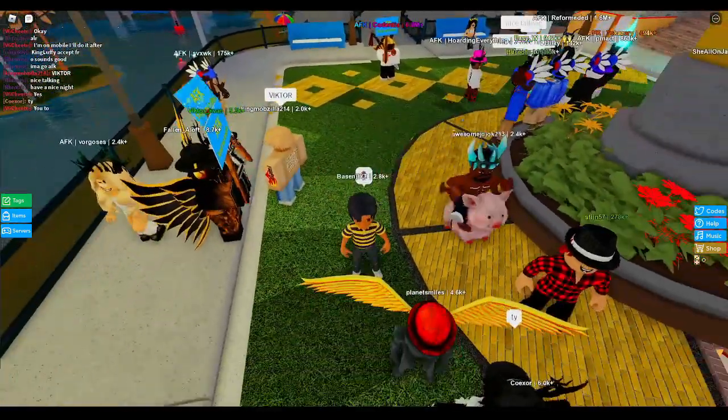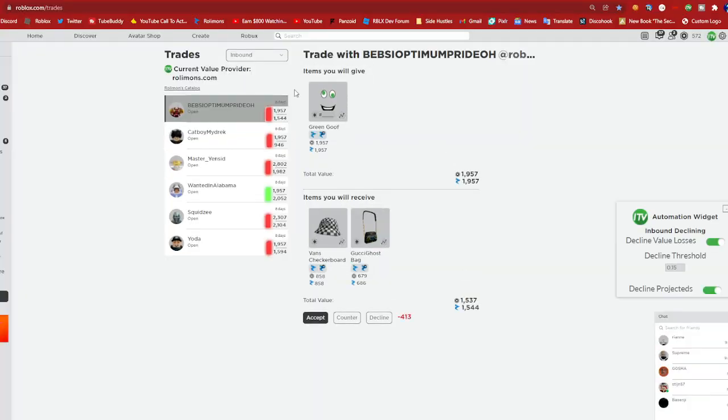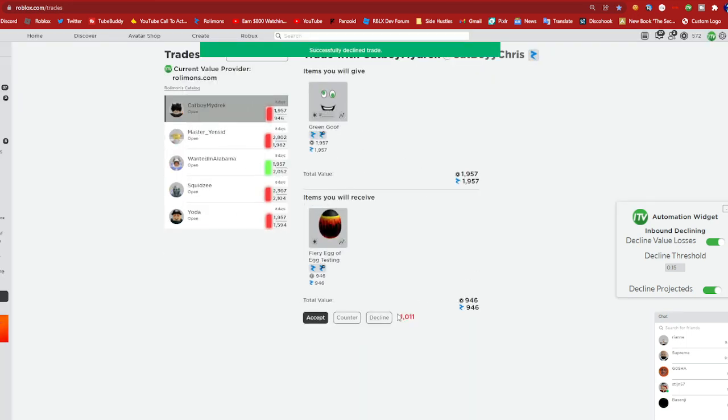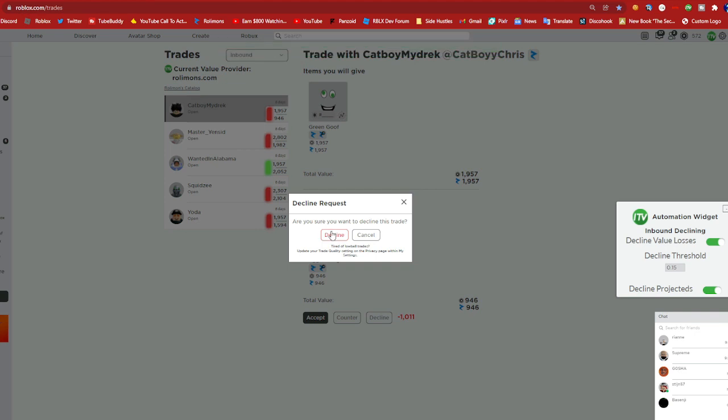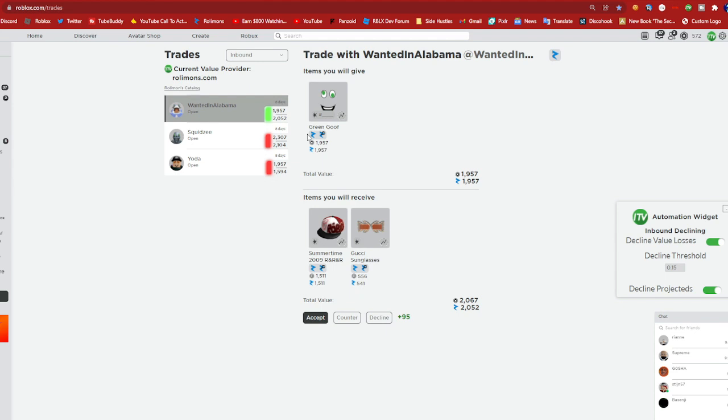I saw a few inbound trades so let's go check those out. We're at the trades tab. This one's an automatic decline — I don't think they're going to raise any higher. Same with the eggs — eggs are hard to get rid of, 800 is a low ball. I might keep this inbound though because Green Goof can get lop'd and go lower, or one of the items I'd be getting could raise. Usually Green Goof peaks higher.